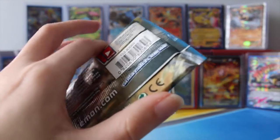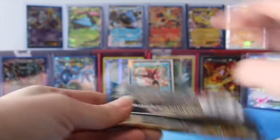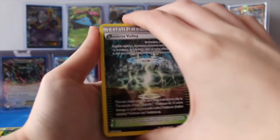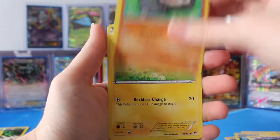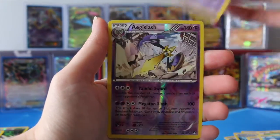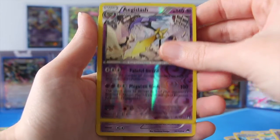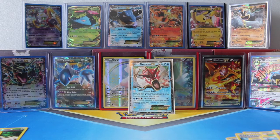Seeing as we haven't gotten any EXs or Hollows, I'm hoping that means our Breakpoint packs will bring us some luck. We have Reverse Valley, Electivire, a Splash Energy, Honage, Pancham, Blitzel — I really like Blitzel — and Zebstrika, Staryu. We have Espurr and Aegislash — I'm not quite sure how to pronounce that, sorry. And that's a Reverse Hollow, so that's awesome. And a Hypno — so that's a Rare. Better to get the Reverse Rares than nothing, guys.